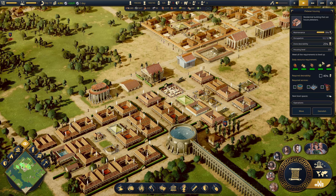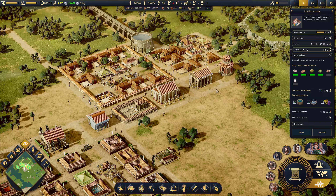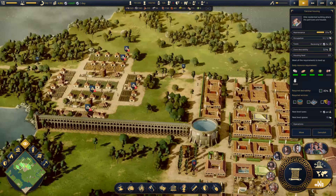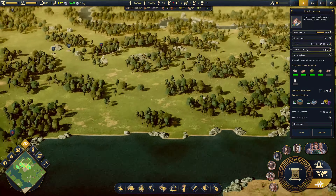Our plebeian houses are at level 3 of 6 and our patrician houses are also at level 3 of 6. They require eggs and milk. I was waiting for some more people to come in so I could get that. Now we've got a farming area - if I can remember where the bloody farming area is.